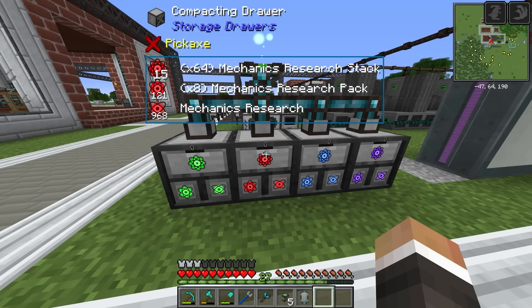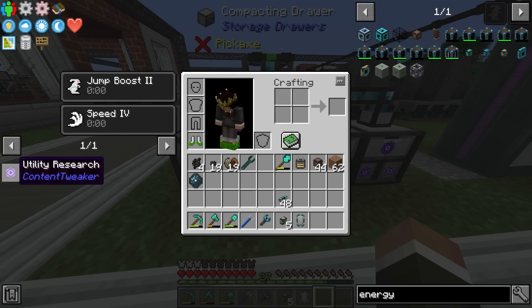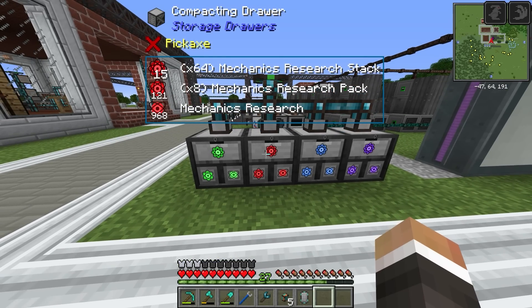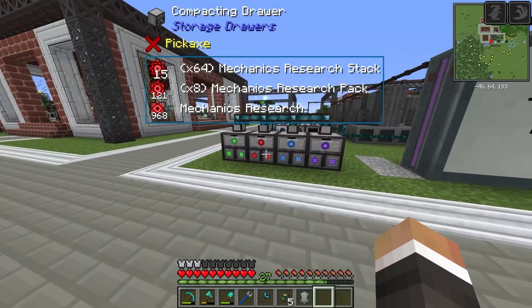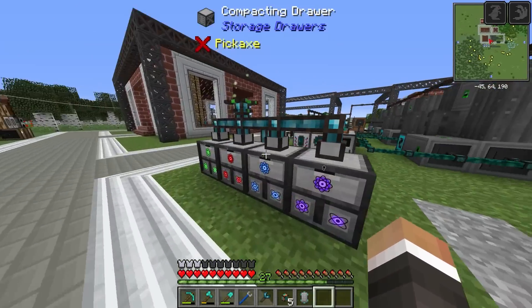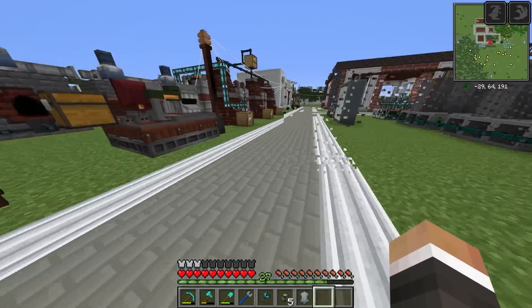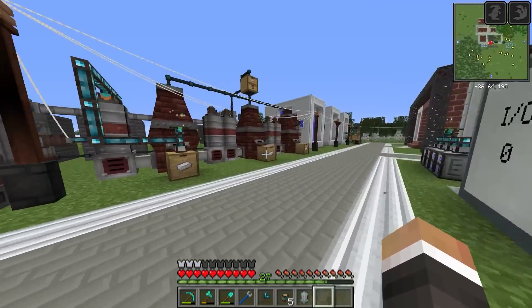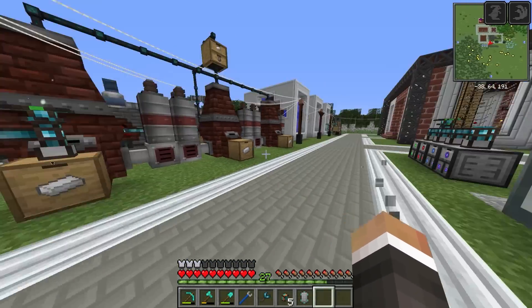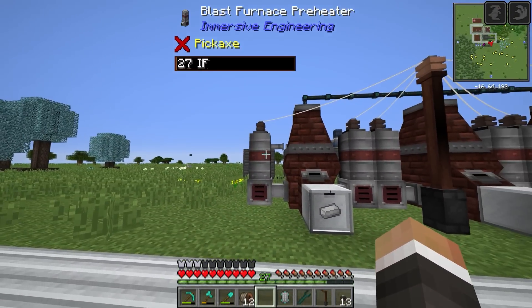We need 16 times 64 which is 1,024 — we've got 968, so we're close. While we wait I'm going to quickly double up on blast furnaces to improve steel production going forward. A bit of time later, we now have three more fully kitted out blast furnaces with the new preheaters, connected to the LV wire system. However it turns out we're not quite producing enough power — 60 redstone flux per blast furnace, six furnaces, that's 360 total, more than the water wheel produces.